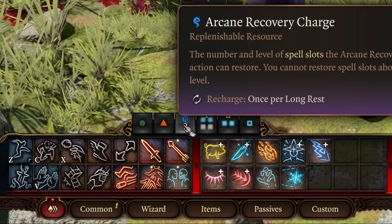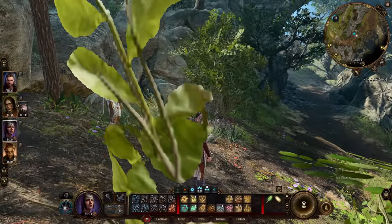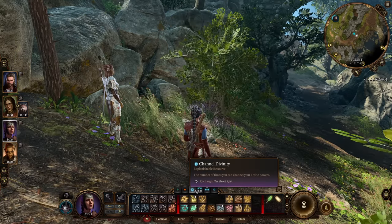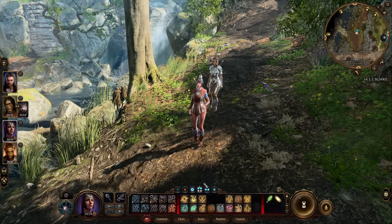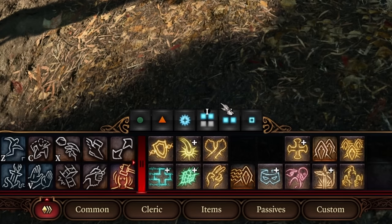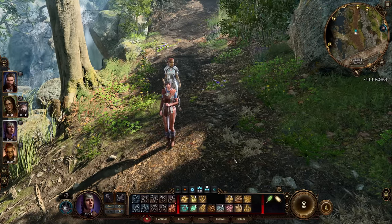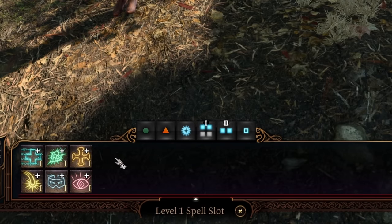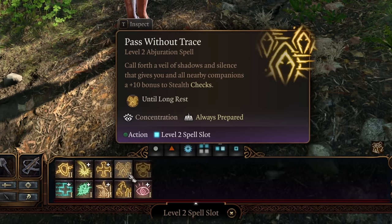To the right of the action/bonus action boxes is something like arcane recovery charge, which is specific to certain classes. Switching to Shadowheart, she has Channel Divinity instead — currently one charge to power up certain cleric spells. Next are the spell slot boxes. As you level up you get access to more powerful spells. Shadowheart currently has level one and level two spell slots available, with two out of four level one slots remaining. To recharge them, take a long rest.